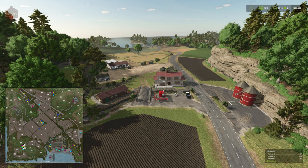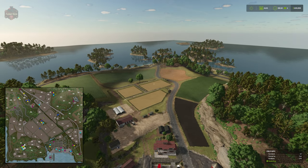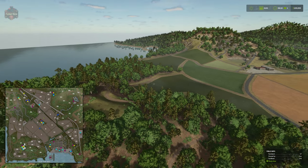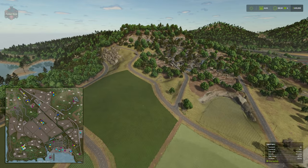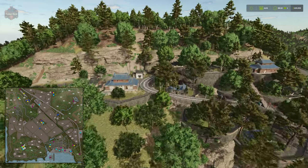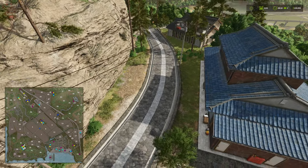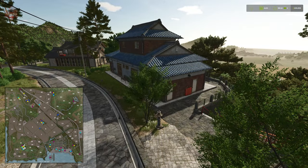There are multiple sell points on this map. For reference, we're in the lower southwest portion of the map. The first sell point is a restaurant up on the hillside village, basically directly north of the starting farm — pretty much at the top of the village. We also have a dump station across the street from the restaurant itself.